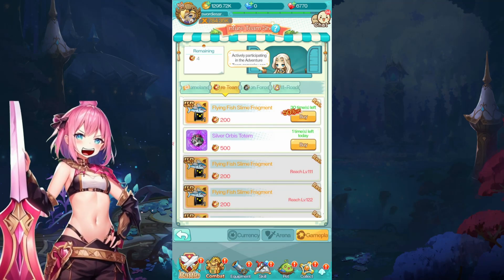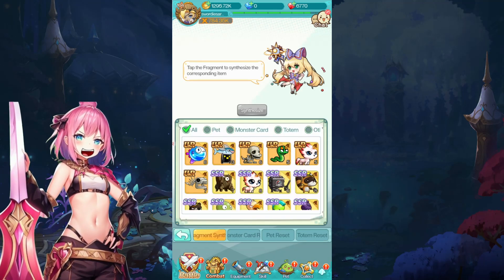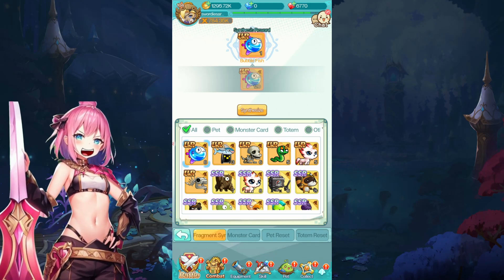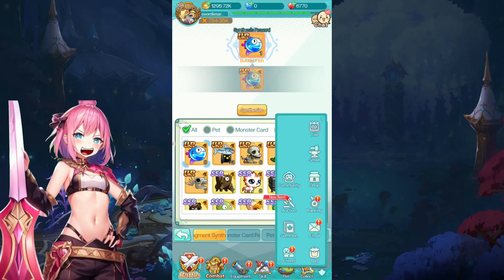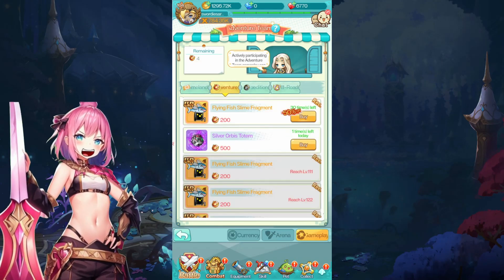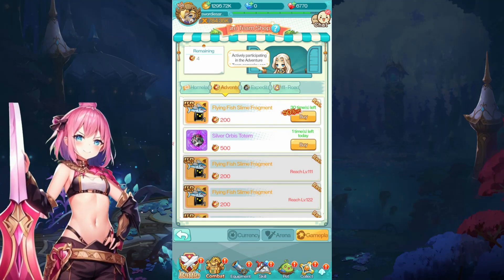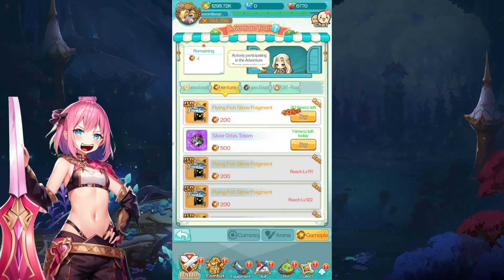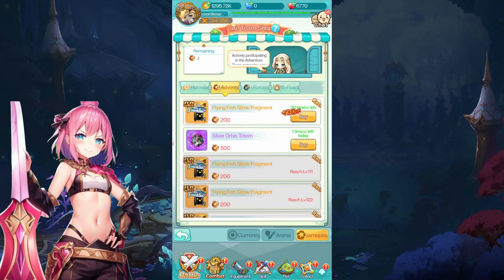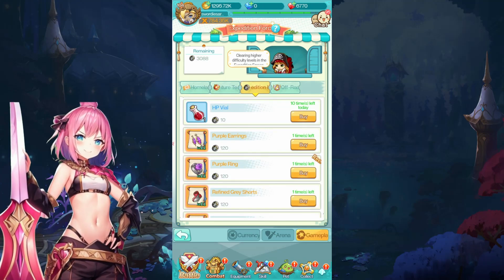For the flying fish slime fragment in the adventure shop, you need 120 pieces to synthesize. I don't think it's worth spending all your coins on that — it would take too long. Maybe if you have a surplus of coins you can consider it.